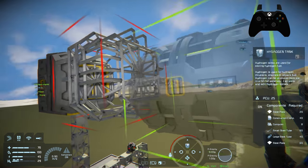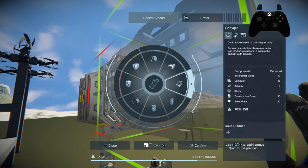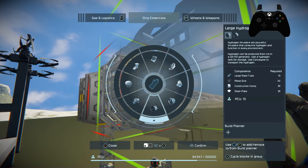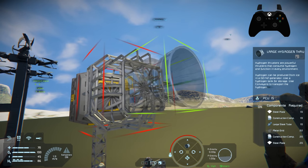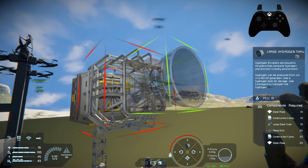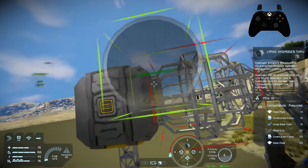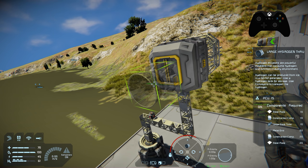Right behind this we're going to need a large hydrogen thruster. Go into Ship Essentials for the large hydrogen thrusters. We're going to choose the large hydrogen thruster because we'll need both large and small — you can switch that up as needed. We'll place this directly on with the large port in the back, since it uses a large port as well.